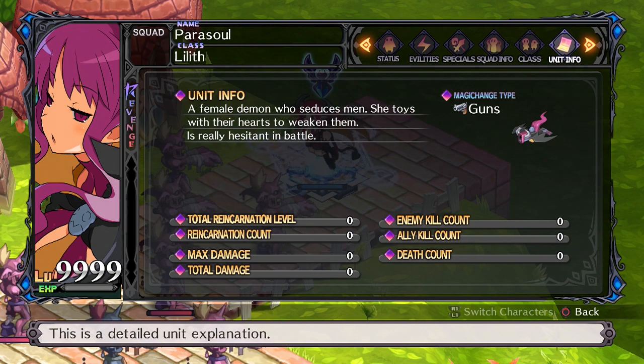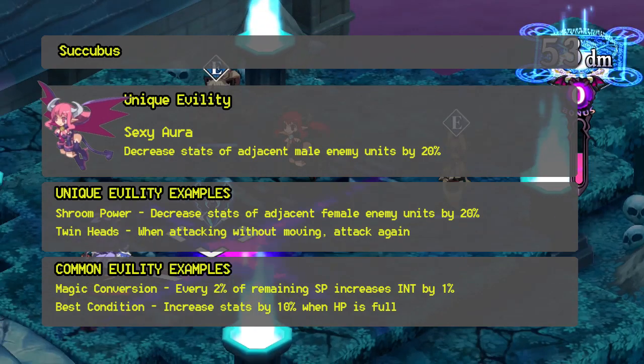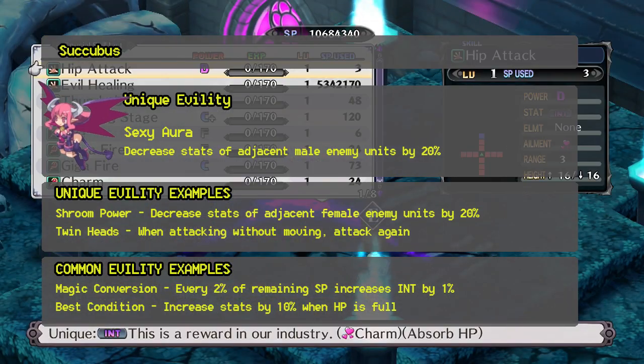The Succubus can learn fire magic naturally up to the Giga level, and has the unique evility Sexy Aura. This causes male units stood next to her to have their stats cut by 20%. That's a huge decrease in stats.